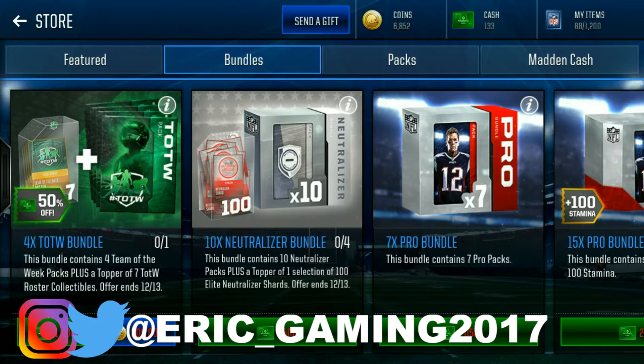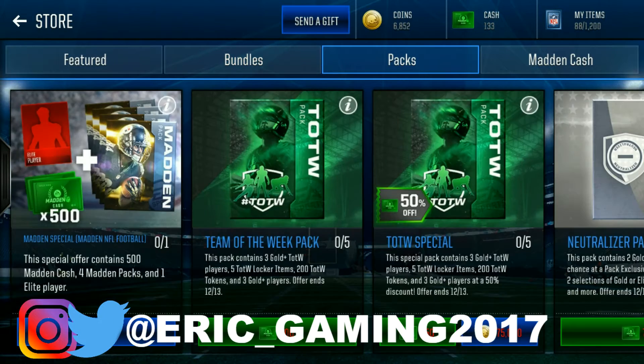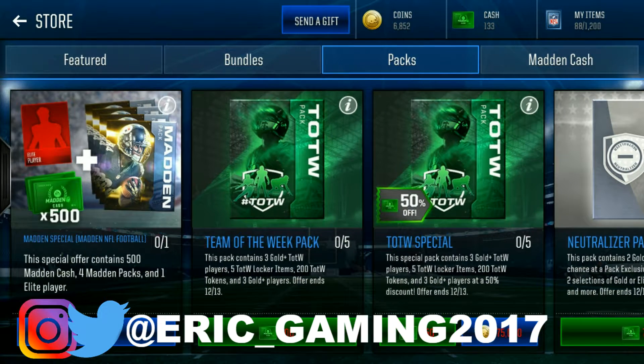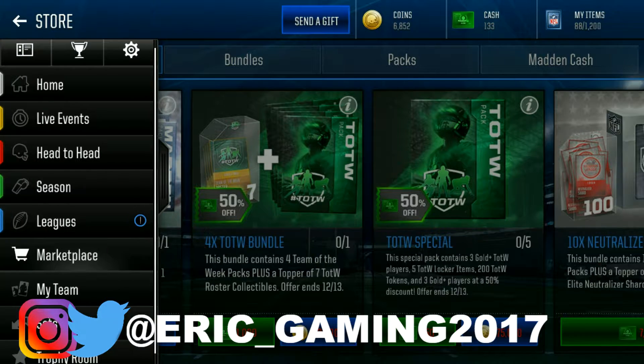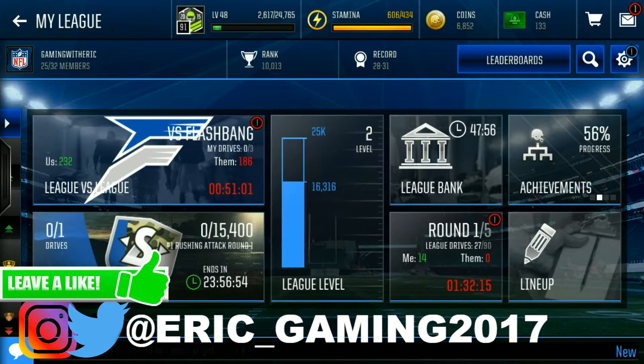They might drop some coin bundles because there are people sitting on their accounts with like 40 mil, 60 mil, so they're good with this. Even if you have like one mill, they just dropped this today — the 4x Team of the Week bundle. One Team of the Week pack costs 75k, and 75 times 4 is 300, so you're basically getting an additional 17 collectibles by opening the bundle versus buying four individual packs.